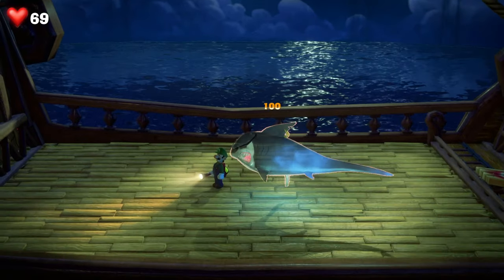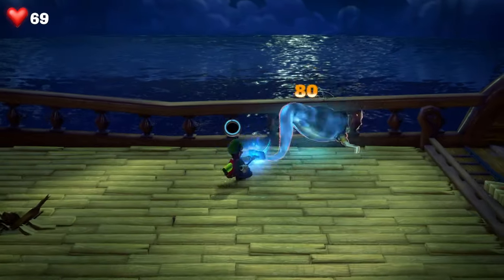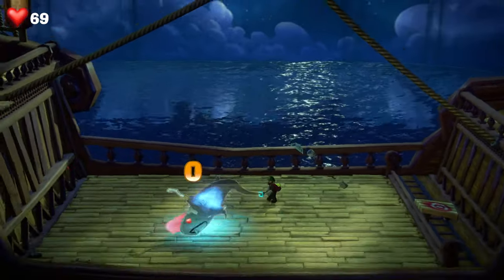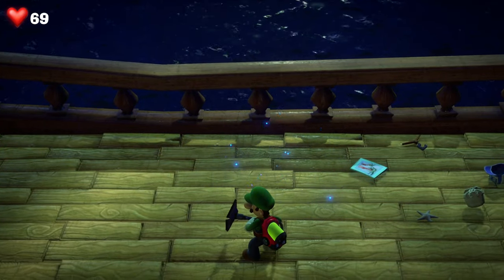Then wait for the opportunity for it to do the big hook move — stay out of the way of that, hit it with the strobe bulb, and this is the last one. Use the Poltergust to do some smashes and finish it off. That's how to beat the shark boss on Floor 12F, the Spectral Catch.